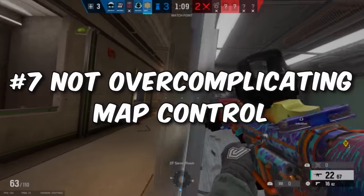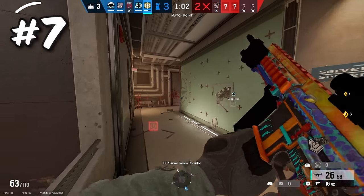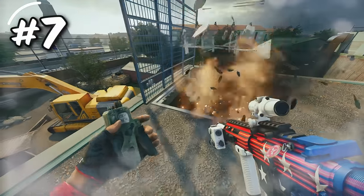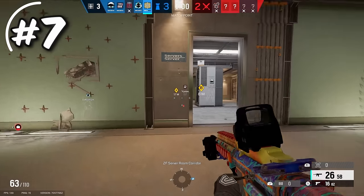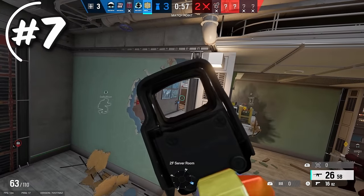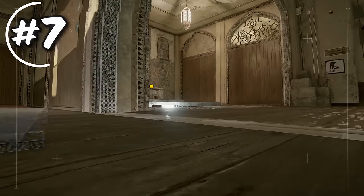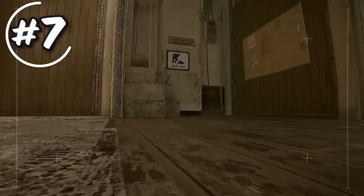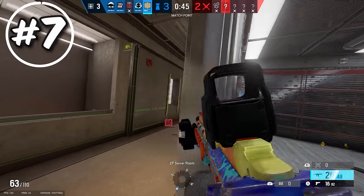The next tip is not overcomplicating map control. Whoever is controlling a certain area of the map holds map control. If you're attacking CCTV on Clubhouse and you drop the lodgy hatch, you now have control of that area to set up your attack more easily. Map control is the key to winning rounds — it's what attackers are trying to take and defenders are trying to defend. On attack, drone and take map control if it's free; if it's not, use your utility to clear whoever is contesting. On defense, hold map control on areas your team is not covering.